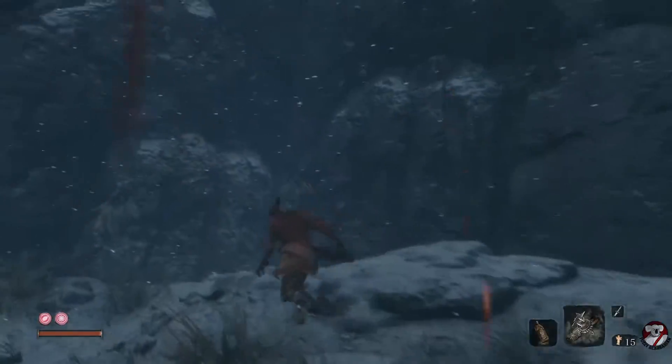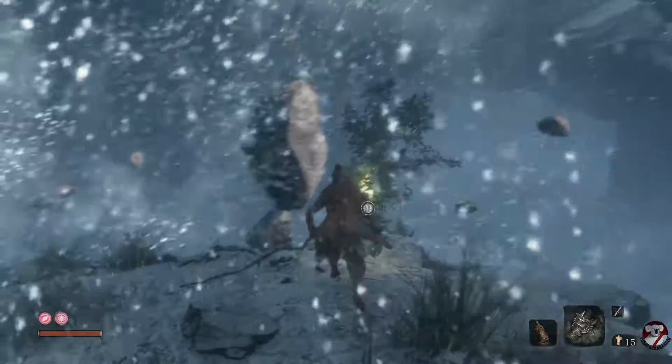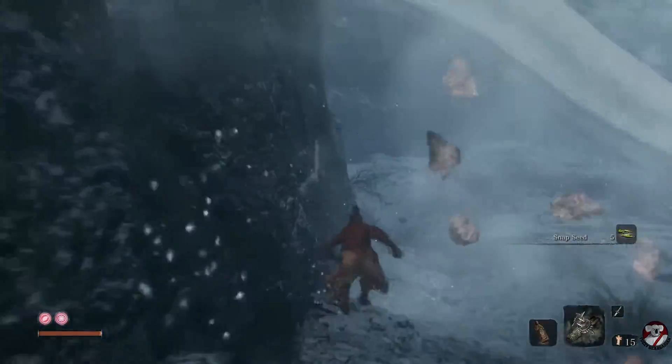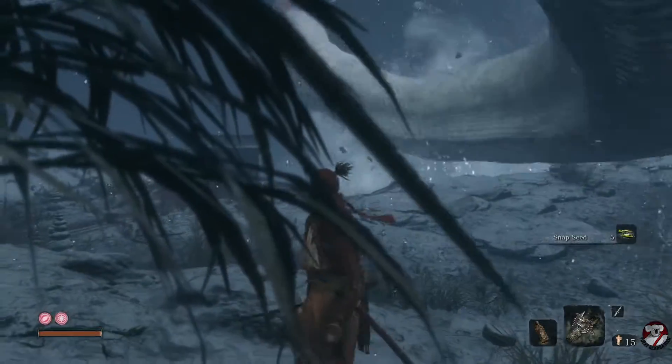Now immediately run to the cliff face and hug it to the right all the way to the top where you see that item. You're perfectly safe here to pick up this snap seed. You can read it to your heart's content. Once you click OK, hug the rock face again and run down to about here. You're perfectly safe at about this spot.